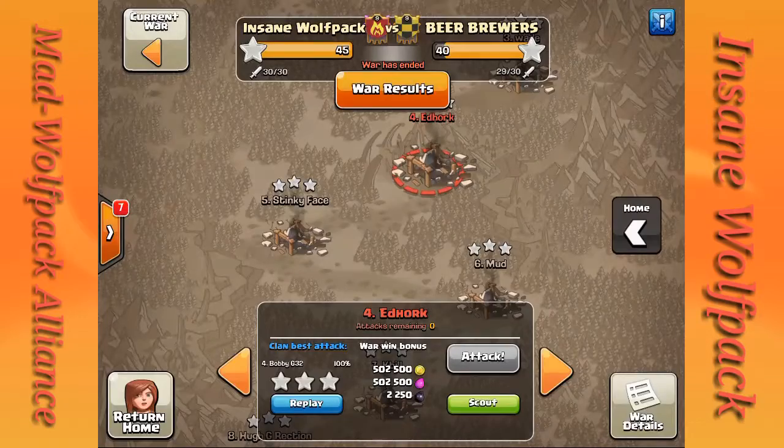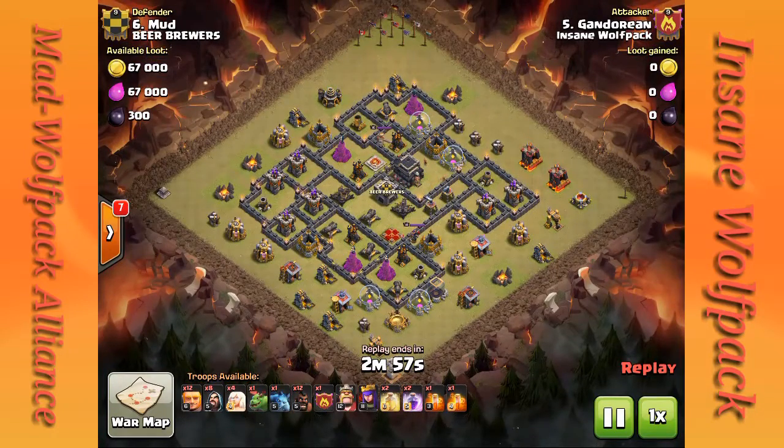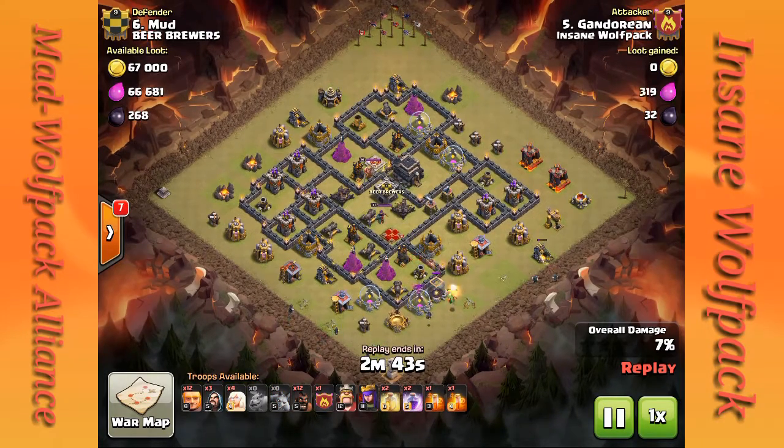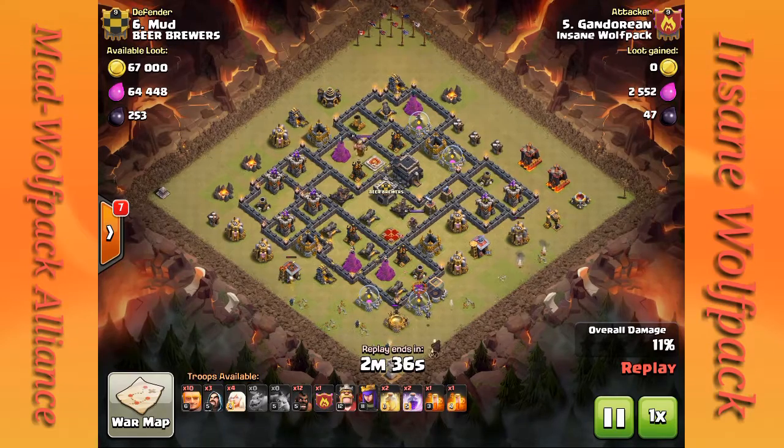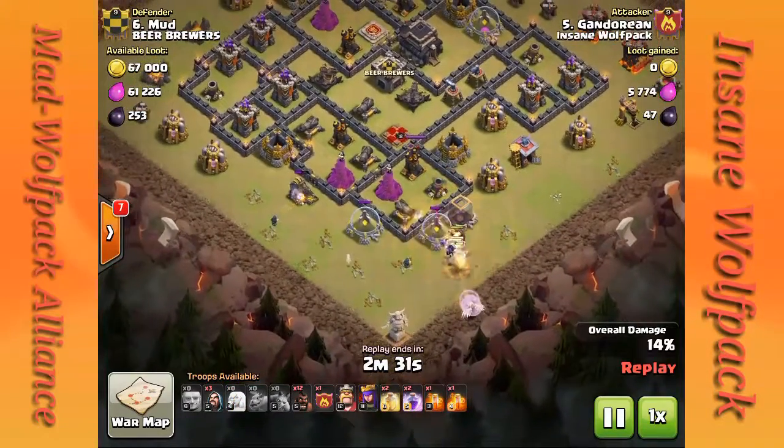Next attack we're going to show is Gandorian on number six. He does the same thing with 12 giants, a baby dragon, four healers, and eight wizards. He's going to start the baby dragon and wizards on some of the outside buildings, to get those trash buildings out of the way. Then he's dropping the giants right at the bottom at 6 o'clock with the healers.